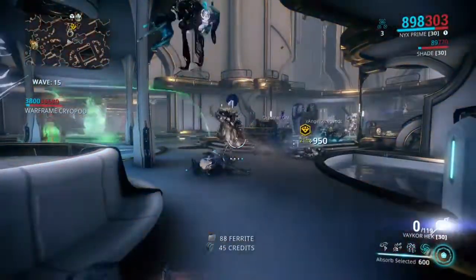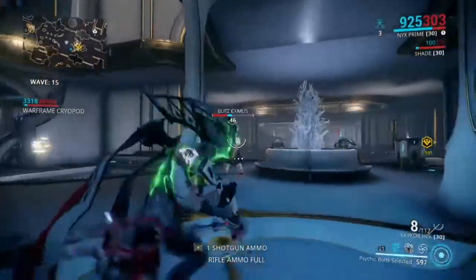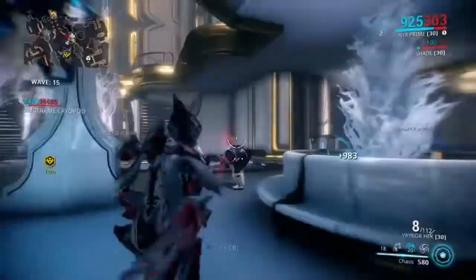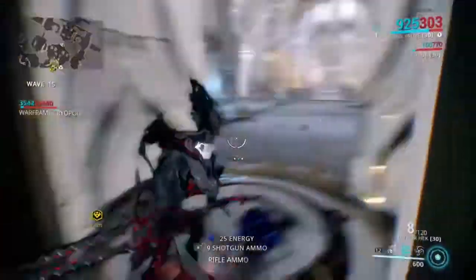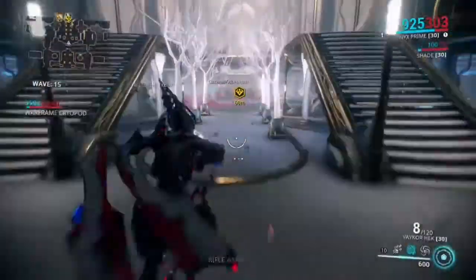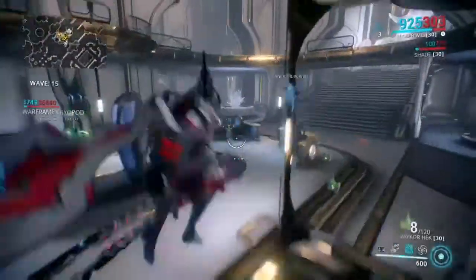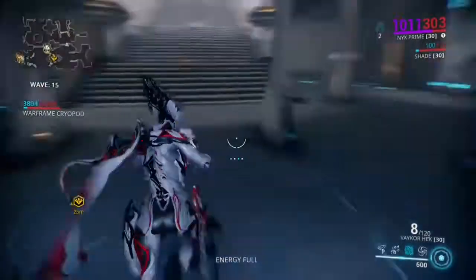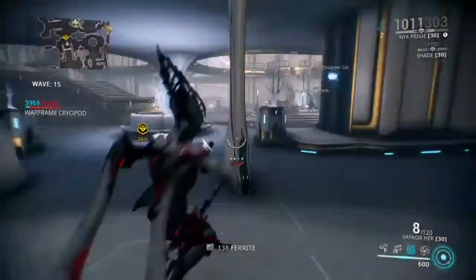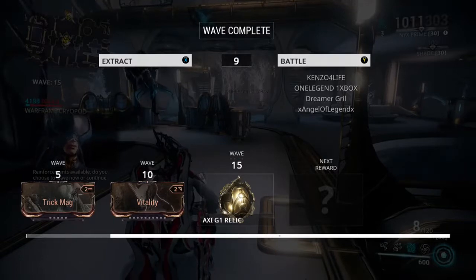Now let's talk about Nyx's second ability, Psychic Bolts. Psychic Bolts are not necessarily for damage — they're basically utility, designed to set you up for her third ability, Chaos. Chaos is an extremely good ability in a sticky situation. She's able to turn her enemies against themselves, so they're fighting each other and no longer fighting you — really great crowd control.